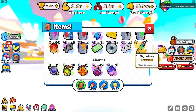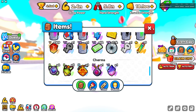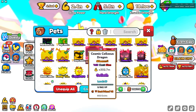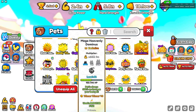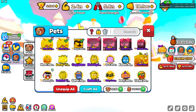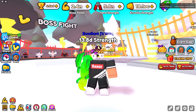Now these are signatures - I got these recently, I had 10, now I have nine more because I signed one of my pets. Pretty much what it does is once I use this, it uses a pencil and I can select any pet I want and sign it. So if I go to my Mega Heavenly Dominance, you can just barely see it's signed by me. It pretty much just adds more value to it, and there are different signatures you can get from YouTubers, from developers, and things like that.